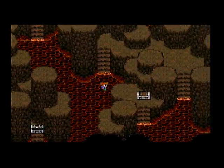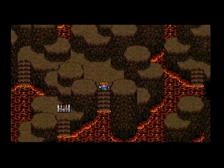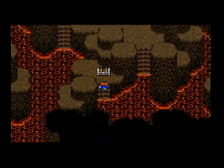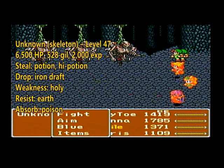We've got two treasure chests here. We got that last one - Phoenix Down. And here we go, here's the final enemy type, the Unknown. They're like skeletons.